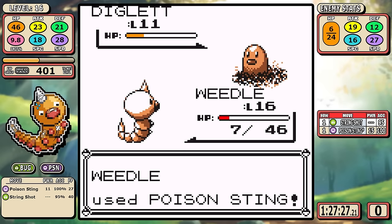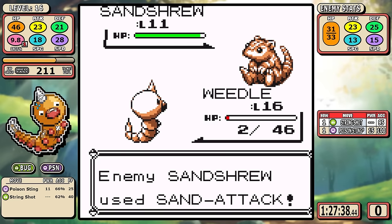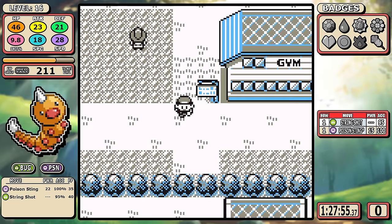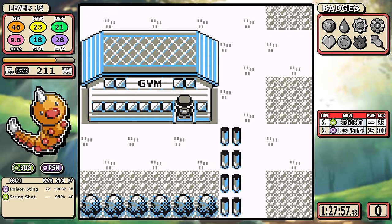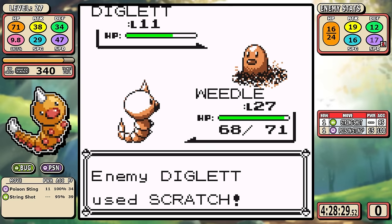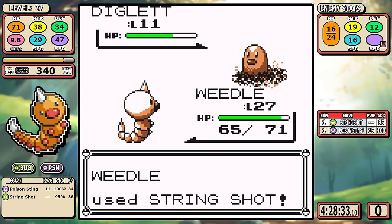Before I fast forward to the ultimate level 28 goal, I want you to brace yourself for how much in-game time this is actually gonna take. Going into the last several blackouts I'm already past 420 in-game time, and just really look at how long it actually takes to lose and black out at this level. I sit there, hope I don't poison the Diglett, and use String Shot just to stall the fight and let it hit me. For the uninitiated, you want the Diglett to hit you in Red version because Sandshrew has Sand Attack and can take so much more time - you'd much rather just take the guaranteed Scratch damage from Diglett.